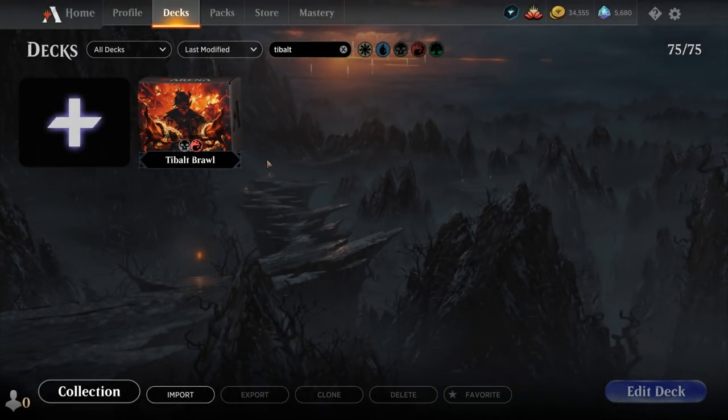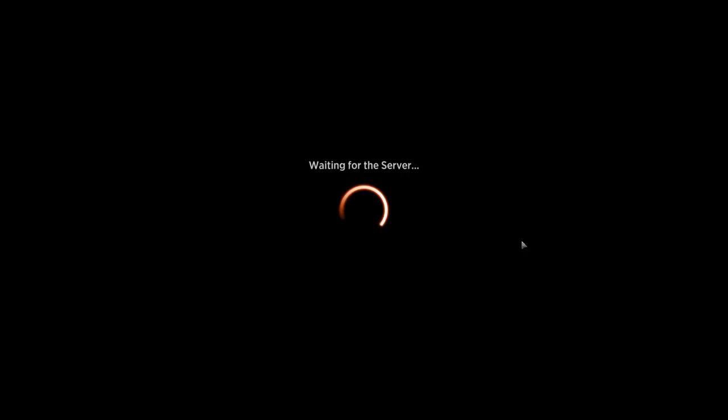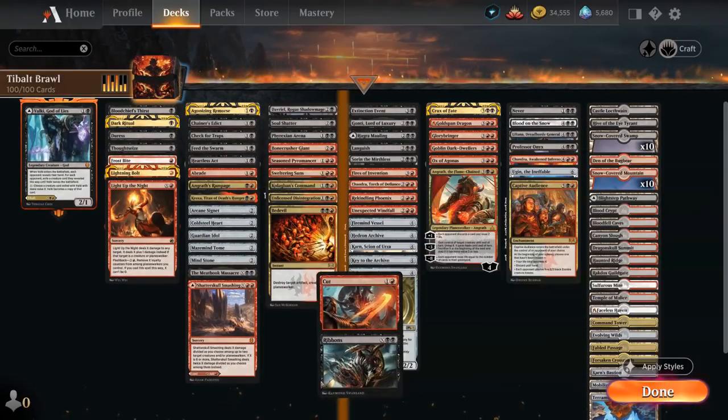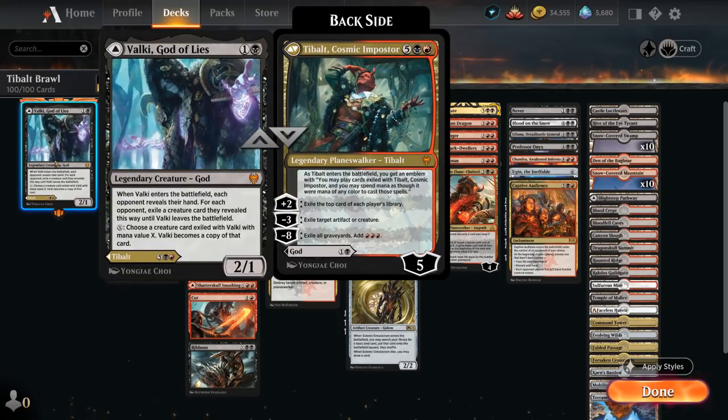Hello and welcome to another Historic Brawl gameplay video. Today we're taking a look at a red-black control deck, as voted on by my supporters on Patreon, featuring Valki and Tybalt, Cosmic Impostor. We have the flexibility of casting the two-mana creature, but for the most part we're interested in casting the seven-mana Planeswalker, which starts at five loyalty and gives us an emblem right away — we can play cards exiled with Tybalt and spend mana as though it were any color, and all three of Tybalt's abilities exile cards in some way.